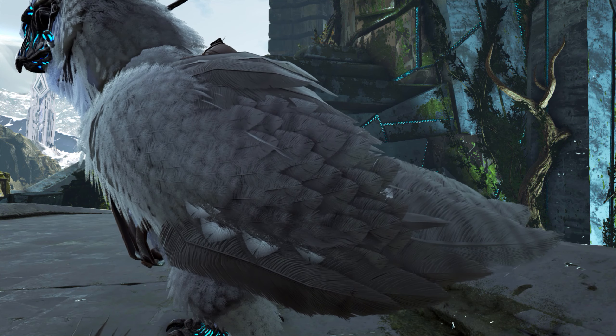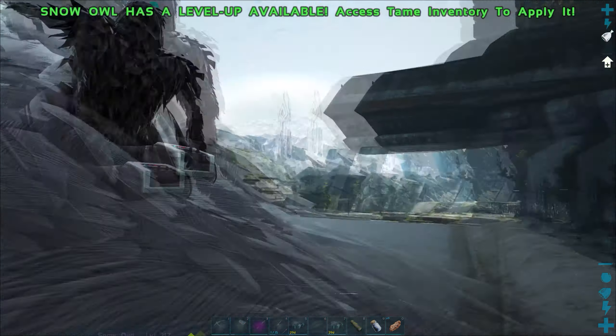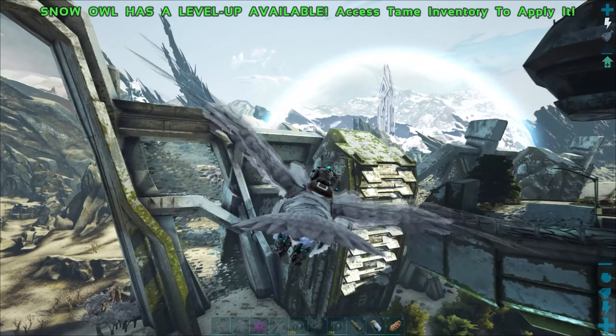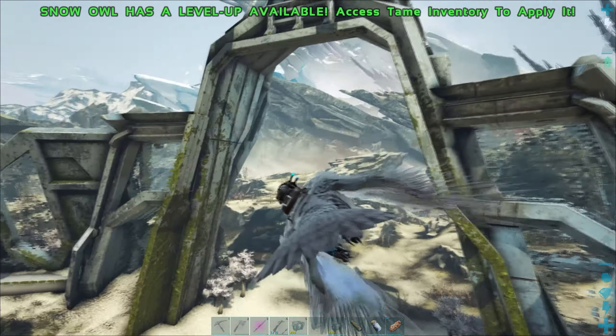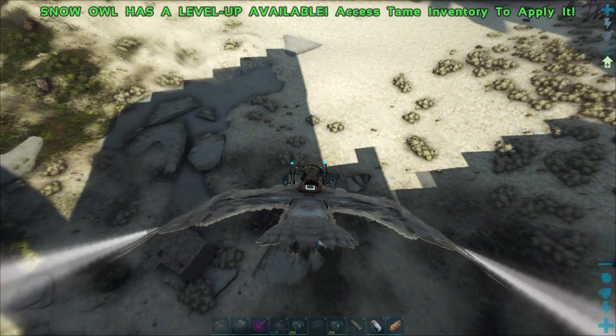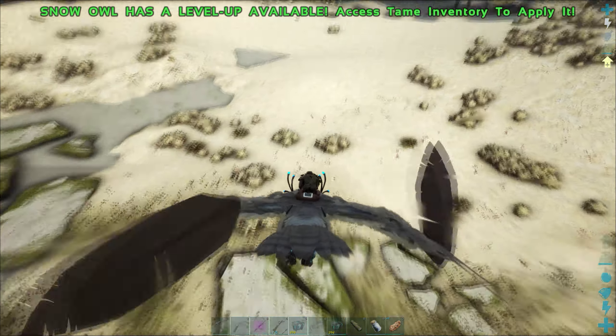It's a little bit different than Argentavis, maybe more like a griffin, though. This guy can fly pretty quick, kind of like an Argentavis. He's not as fast as a Pteranodon, but he's got a really cool dive where he can glide like the griffin does, and he's very quick when he's gliding like that — faster than maybe even a Pteranodon. So they have that pretty cool ability there to glide.